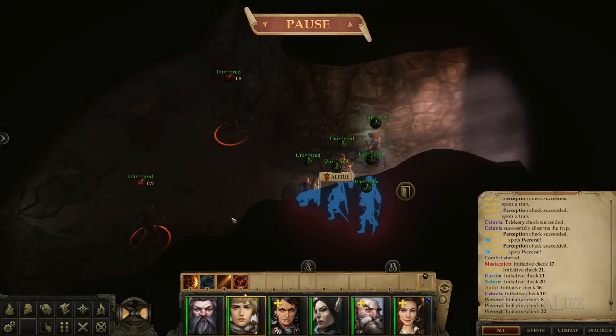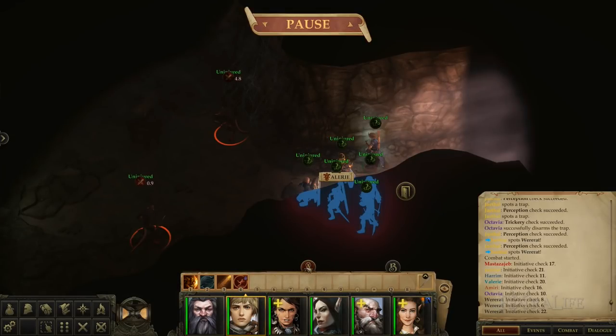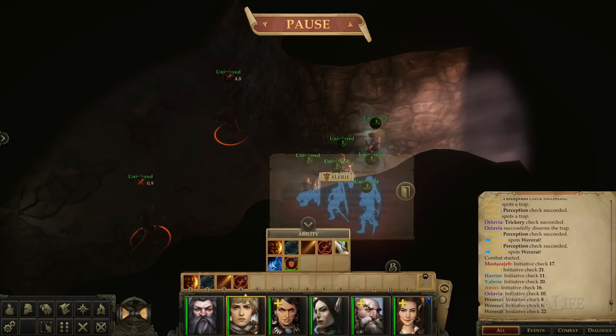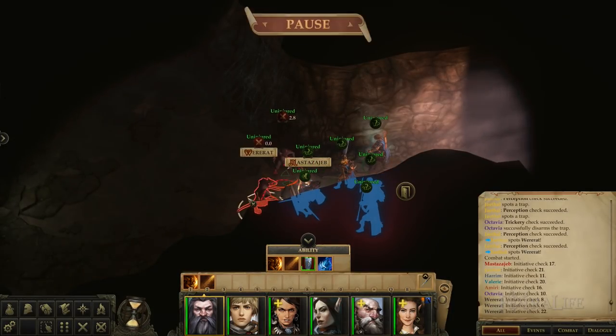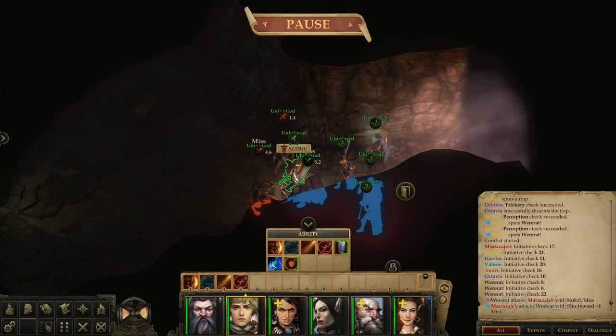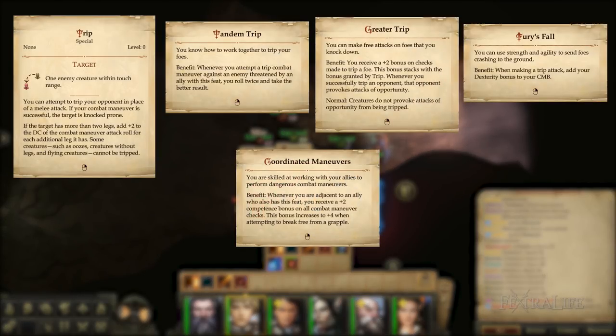The idea here is very simple: stack as much armor class as possible through feats while adding other defensive feats like missile shield and combat mobility. Outflank is just too good to pass up because you are likely to have one other melee character in your group that can benefit from it. From combat maneuvers I chose trip and all the necessary upgrades to increase its chance to hit. Combat maneuvers are attack rolls meaning all bonuses and subtractions apply. Unfortunately that means a minus to attack roll because of combat expertise and fighting defensively, and that is why we have feats that increase hit chance with trip like tandem trip, greater trip, furious fall, and coordinated maneuvers.